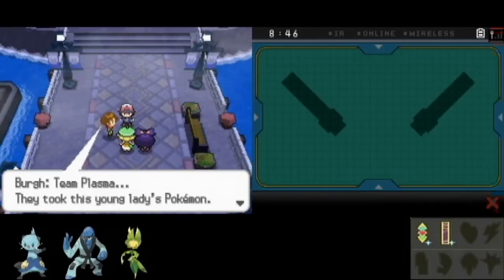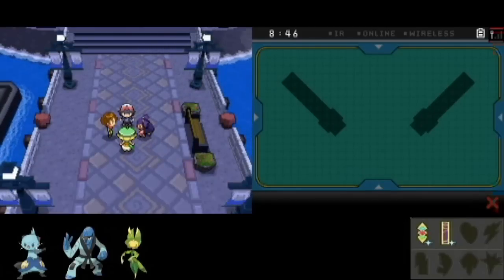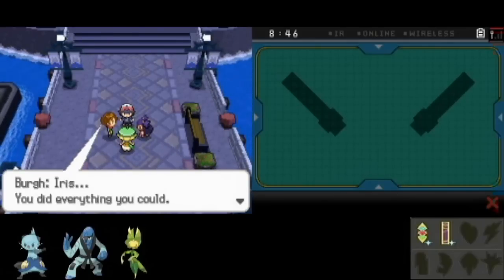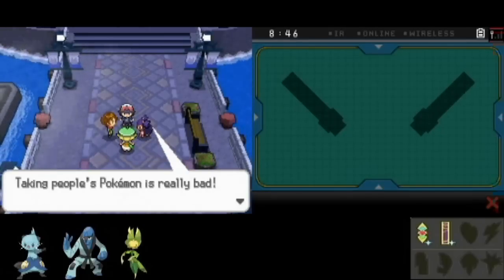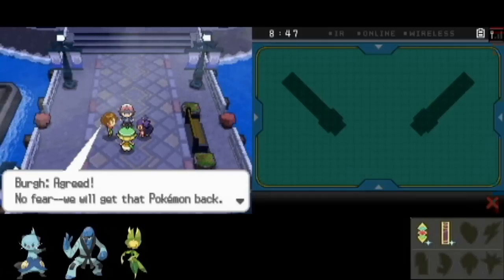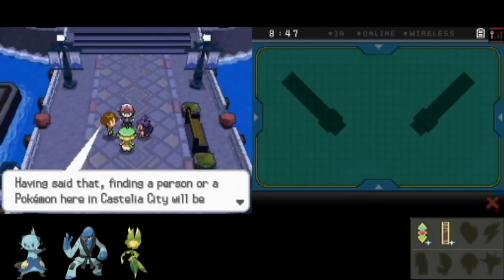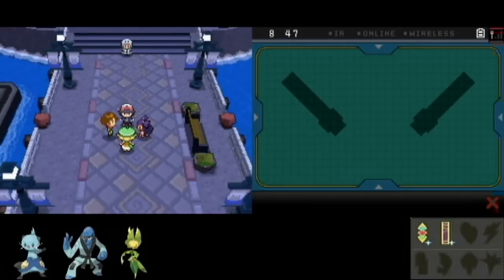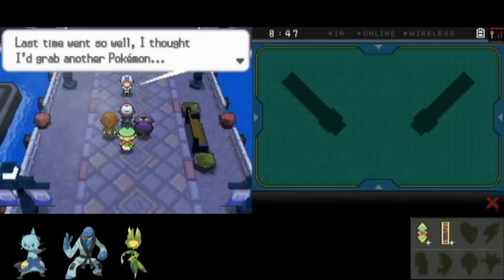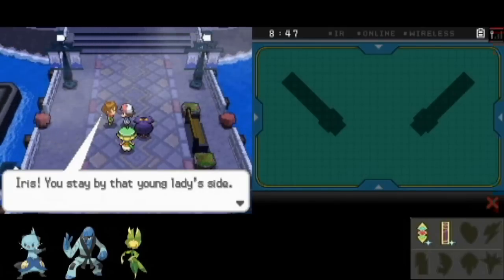We arrive and find a few people piled up together. Oh, so now they just took one of Bianca's Pokemon. Now it's time to find them, I guess. Of course, let's assume we say yes. If we said no, we'd just run off somewhere and do some other stuff. Those Team Plasma grunts are so stupid — coming back to try to steal another one of Bianca's Pokemon, only to find a bunch of other people ready and waiting.